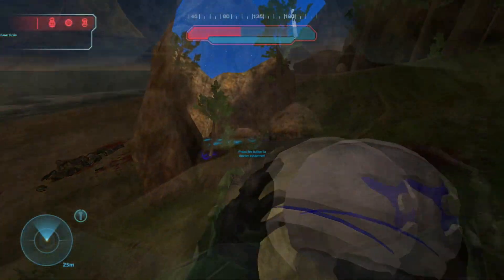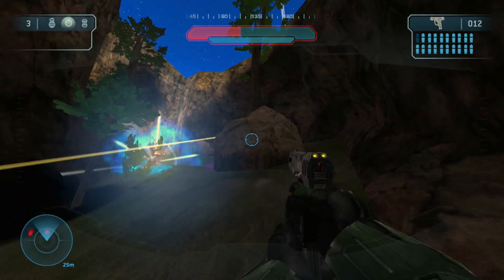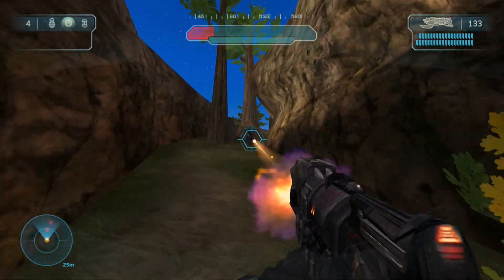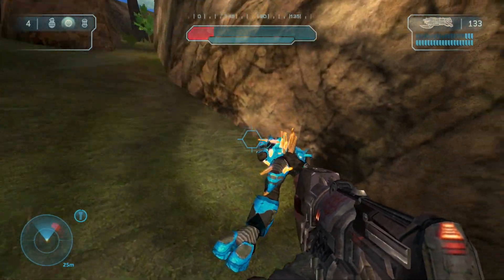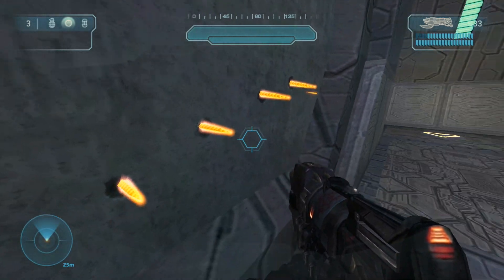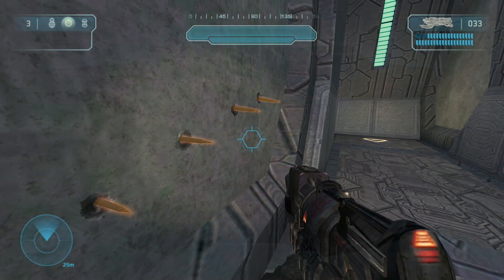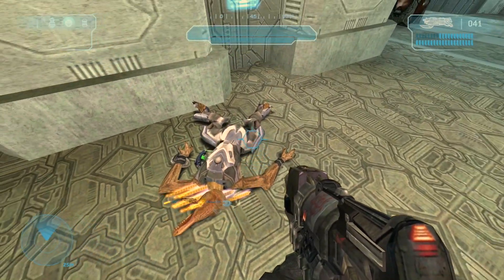The power drainer is also available. The Brute Spiker in this mod is amazing — even the spikes have detailed grooves in them when you look closely. When you see the spikes impaled into a Covenant foe, this makes for a brutal visual.